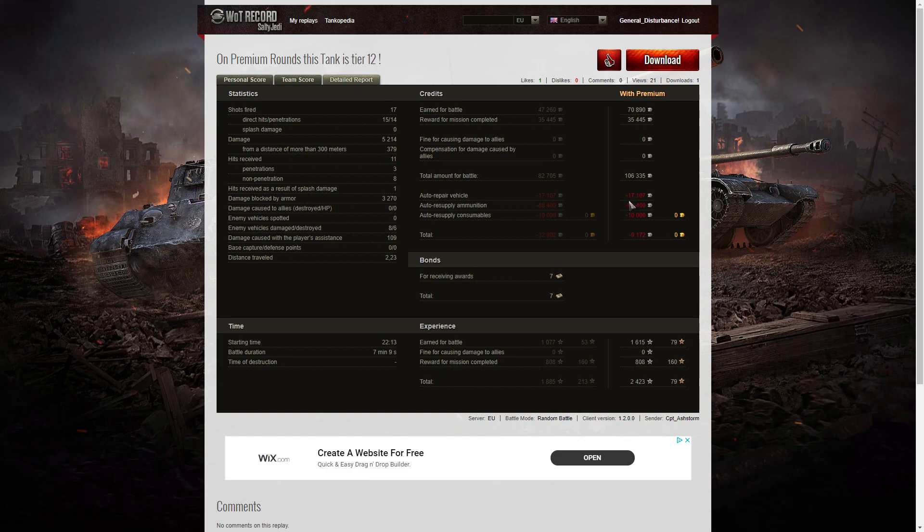Here's the kicker — he actually had repairs of 17,107 and ammunition resupply of 88,400. That's mainly because he kept firing HEAT rounds — in fact he fired HEAT rounds right from the start of the battle until the end. After resupplying consumables he had a loss of 9,172 credits. He received seven bonds for the High Caliber, the Top Gun, and the Steel Wall, and he also received 1,615 XP plus 808 XP for mission completion — 2,423 experience points altogether.